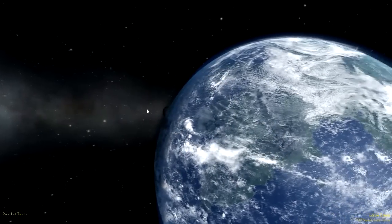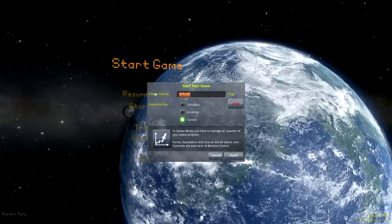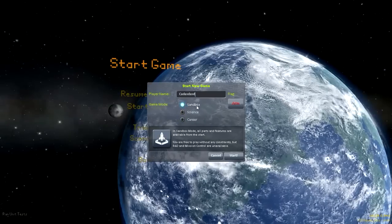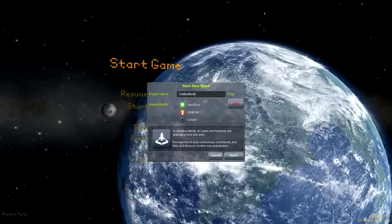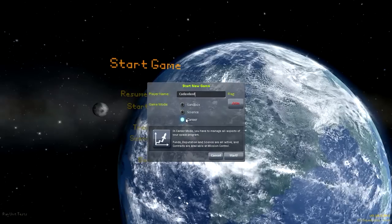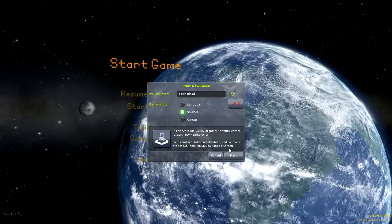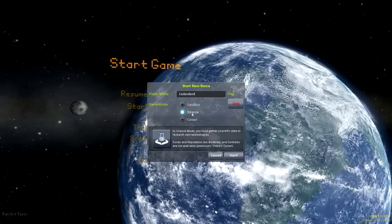There has been a change with the profiles we can create. If I go ahead and start a new profile and name it, you see three options. Before there used to be two, but now there's three. We see the first option — sandbox, the good old-fashioned sandbox as normal. We have science, which is the actual new and old in a way. Science is basically the classic career mode — the way career mode used to be in 0.23.5.